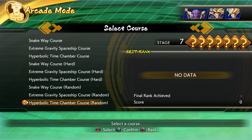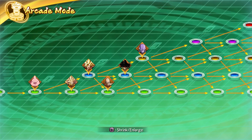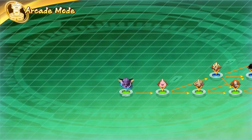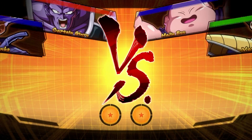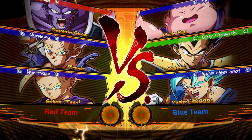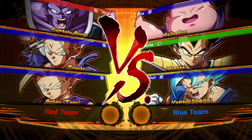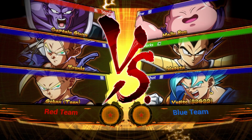What you basically want to do is go into one of these courses — I suggest choosing Hyperbolic Time Chamber because it gives you the most stages. Then once you do, you want to look for where UI Goku is on the map. If he doesn't pop up at all, you want to back out at that point because there is no guarantee of actually going up against UI Goku in that round.